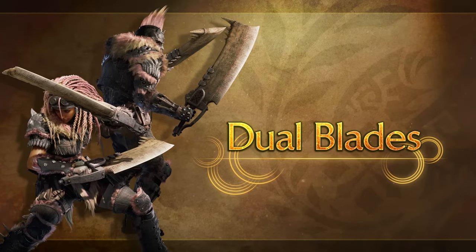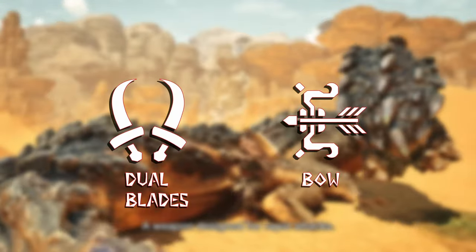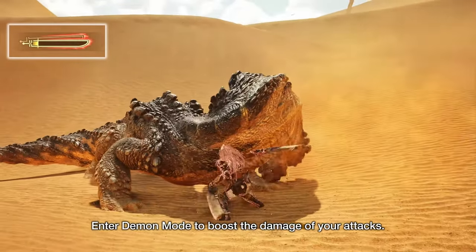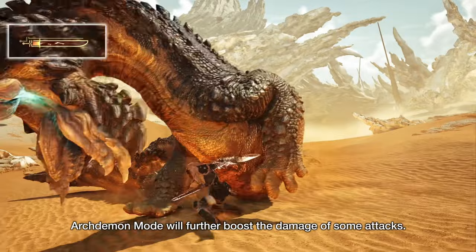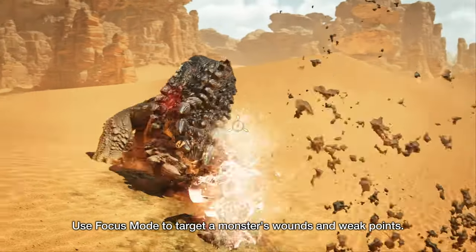This next one seems pretty obvious — leaning less into raw attack options and more into the element side of things by using the Bow and Dual Blades together. Both of these weapons scale extremely well off of elemental damage, as they have rapid attack patterns and also tend to have stamina-intensive combos that would greatly benefit from sharing stamina management skills.